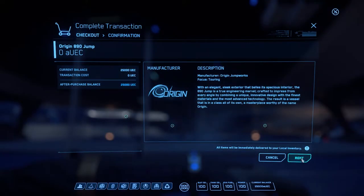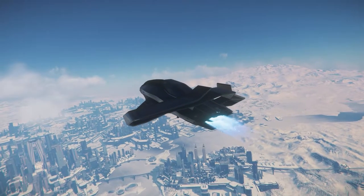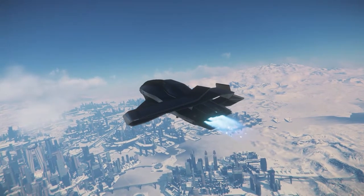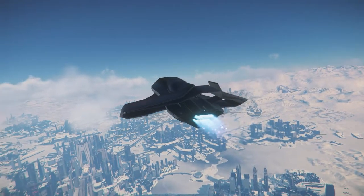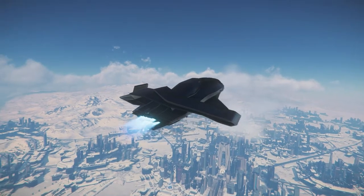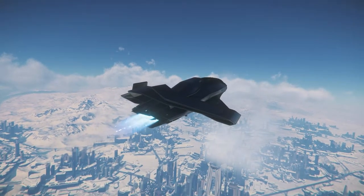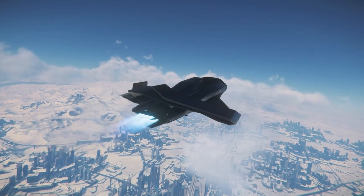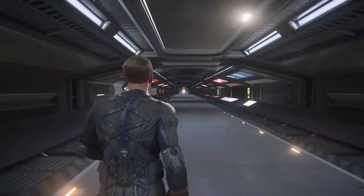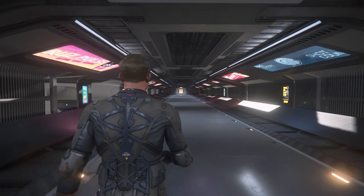After renting it on the showroom floor, I decided I'd take my smaller 315P up to Port Tressler, where I'd pick the 890J up from a docking port. Blasting through the new volumetric clouds over the planet was a new step towards realism. I took a few moments to appreciate them on my climb out. It's amazing how much they actually do add to the immersion.